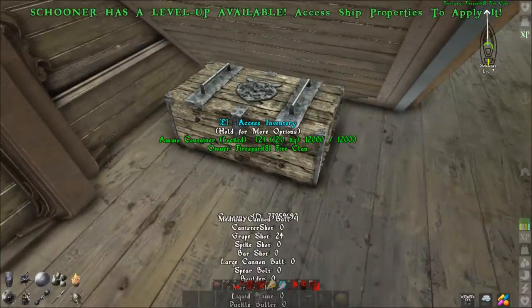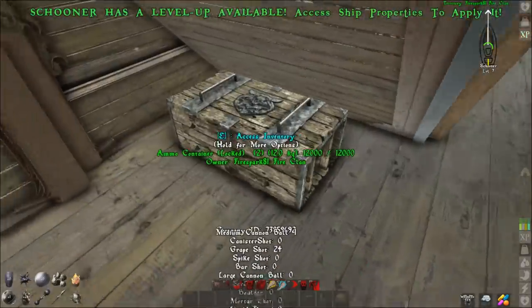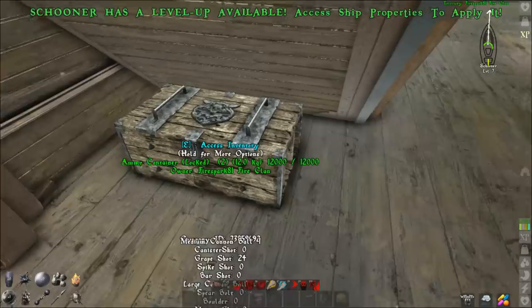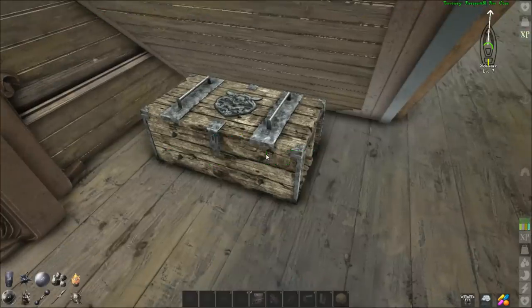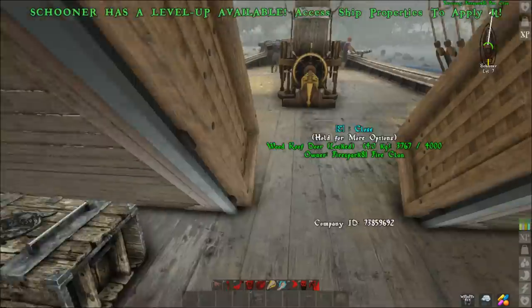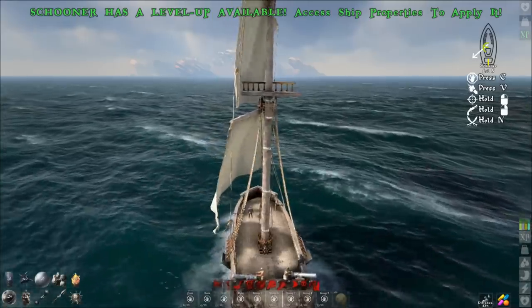The other thing to keep in mind: place an ammo container on your ship if you're using crew to fight. They'll automatically withdraw ammo from it — just fill it with all the ammo you need and they'll do the rest.